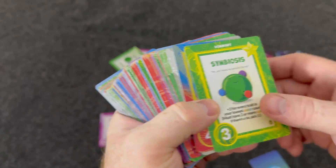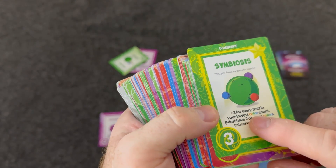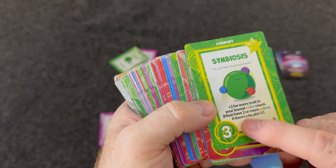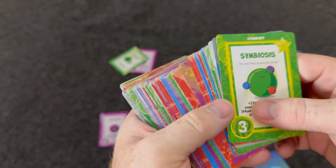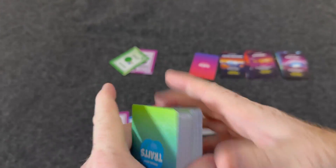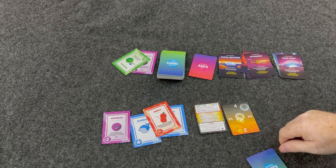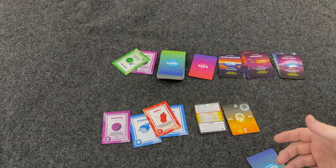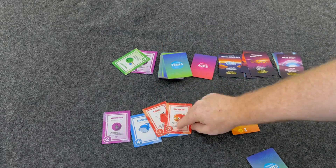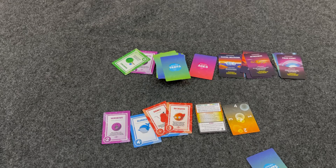You only have two dominant trait slots and can't replace them, so be careful which ones you put out. There are a few dominant traits in the deck, so pretty much whatever you get you'll want to play. One example gives plus two for every trait in your lowest color count — you must have two or more colors; if there's a tie, pick one. The person with the highest score wins. In the rare case of a tie, you flip the top card and apply it to your final score — whoever scores higher from that card wins.